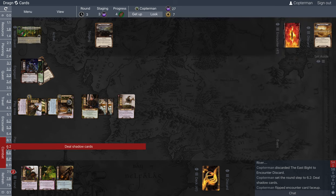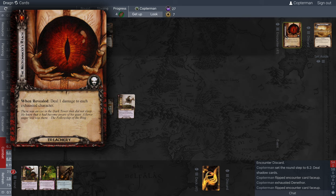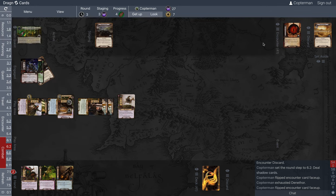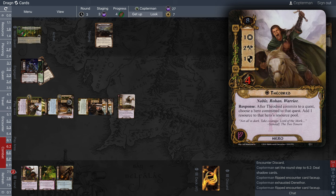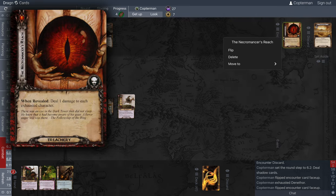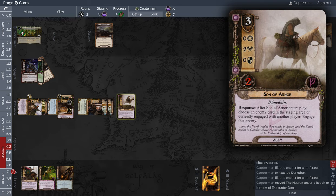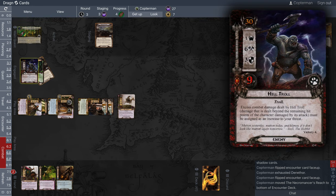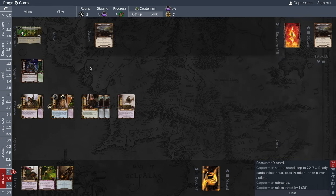During the action window after shadow cards are dealt, we look at what's coming: it's Necromancer's Reach. It's almost not so bad since it's just one damage on exhausted characters — Eowyn and Denethor can take the hit. But we'll go ahead and bury Necromancer's Reach since we'll be in stage two sometimes. Son of Arnor could attack for two, but it doesn't affect the Hill Troll who can't attack back. We discard the shadow card and refresh into round four.